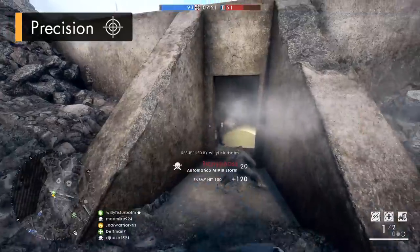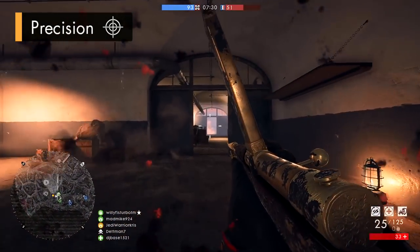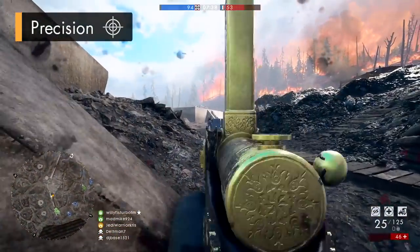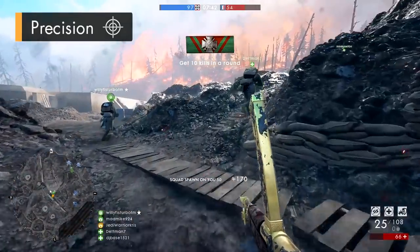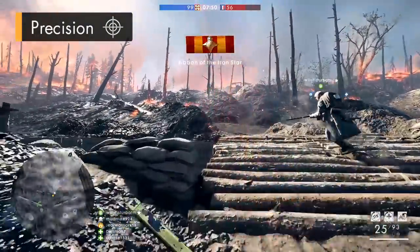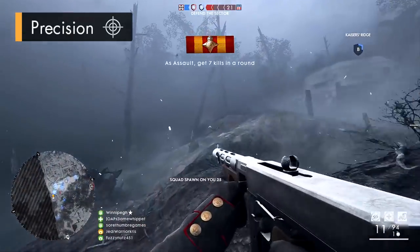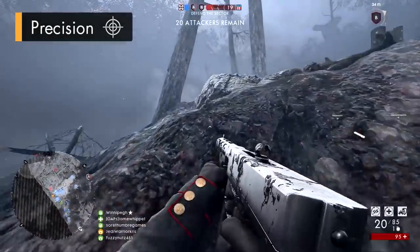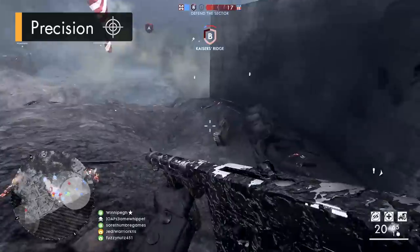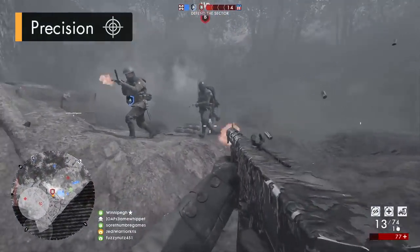Recoil isn't everything though. One of those other key factors is the gun's first shot recoil multiplier, which affects how much recoil is added on the very first shot. The Automatico handles this better too: apart from the Factory variant — which is probably best for tap firing with a first shot multiplier of 2x — both the Storm and Trench variants have lower multipliers of 2.4x compared to the Annihilator's 3x, making them more precise in fully automatic fire and better suited for tap and burst firing.